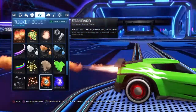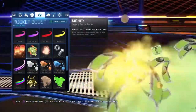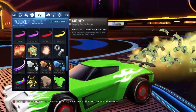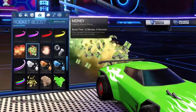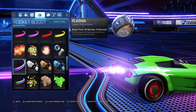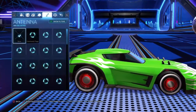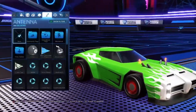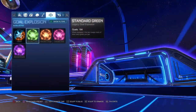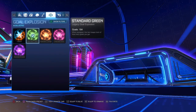For your boost on the green car, use the Money boost — it matches the light green. If you chose purple, you'd want to use the Plasma boost. I personally don't use a hat, and for the goal explosion I'd use Standard Green since it matches the effect.